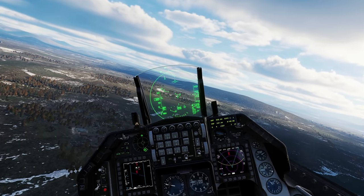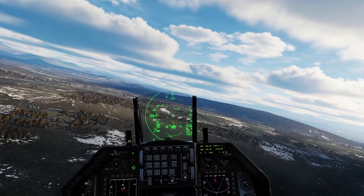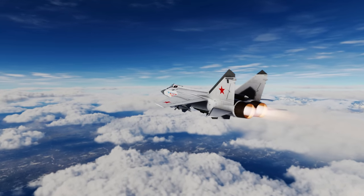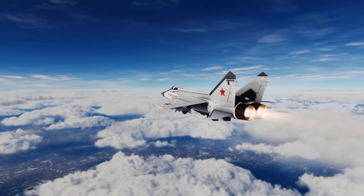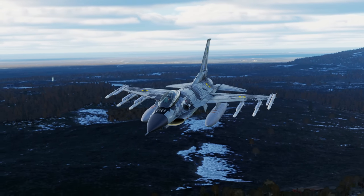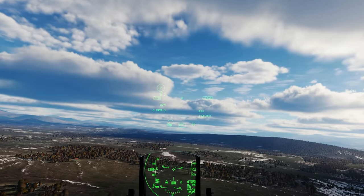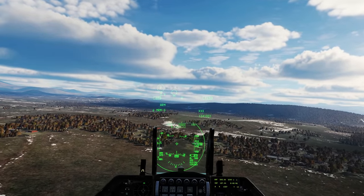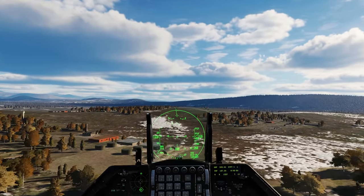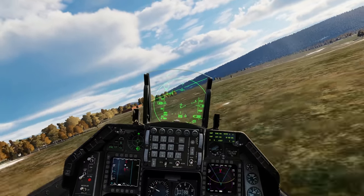Hello everyone and welcome back to another video. Today we're taking on the MiG-31 Fox Hound in our F-16, which I think is a crazy thing to do. Because he's armed with his R-37M Axe Head, which is a hypersonic missile and can travel great distances.